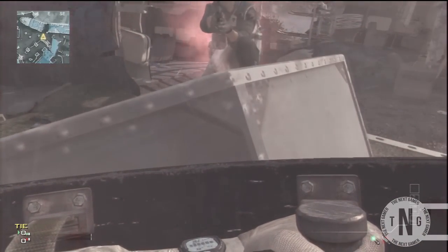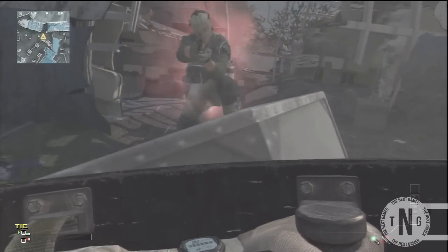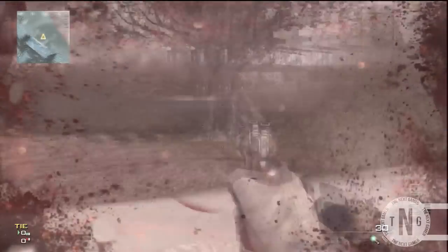All you want to do is come to this box here and stand where I am. You want to get your mate to stand behind you, and once you crouch and stand up, you want to get him to knife you in the back.